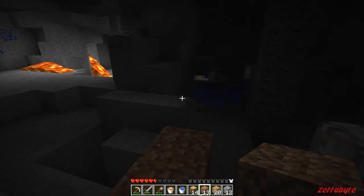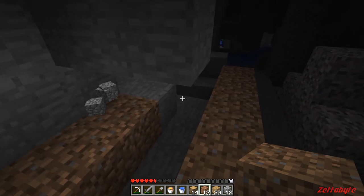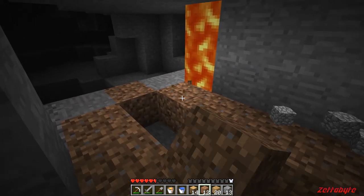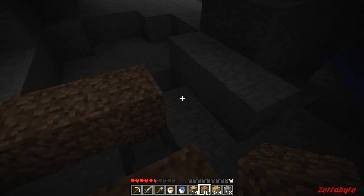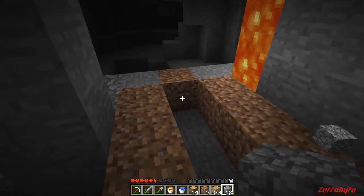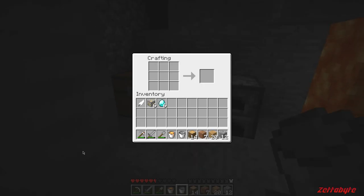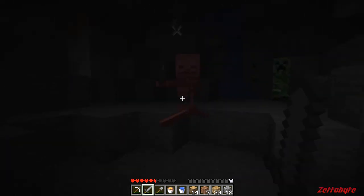There's a creeper over there — I don't think he sees me. One, two, three, four, five, six, seven, eight — he gets eight. Put the water in there. Now we need to make a hoe. Right now it'd actually be a good idea. Oh, that scared the crap out of me!